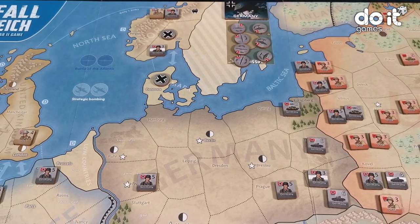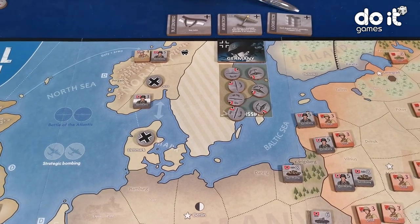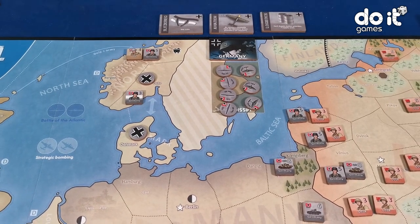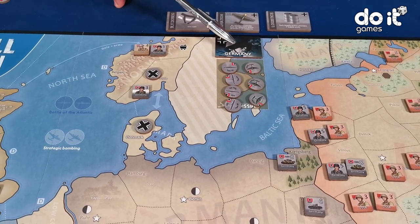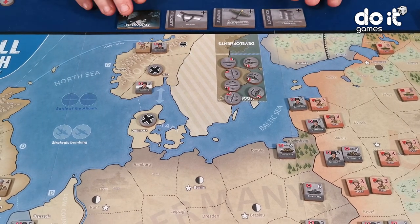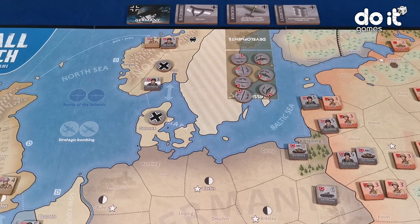The second action the German player is going to do is to develop one technology. Each technology to be developed needs two steps. And when a player does a developing action, they do one step. The German player had, from a previous turn, one step of one secret technology. And the German player develops it completely. So at this moment, the German player has four technologies completely developed. This is the second action.